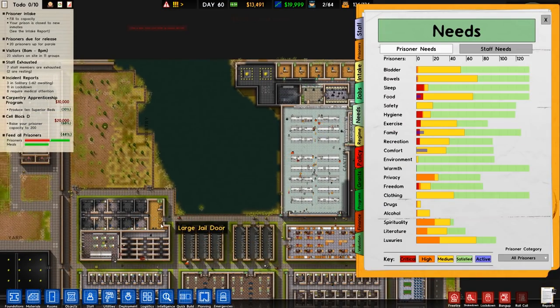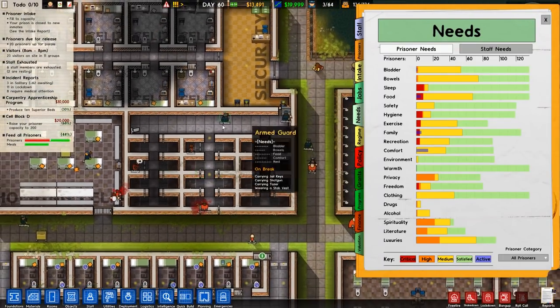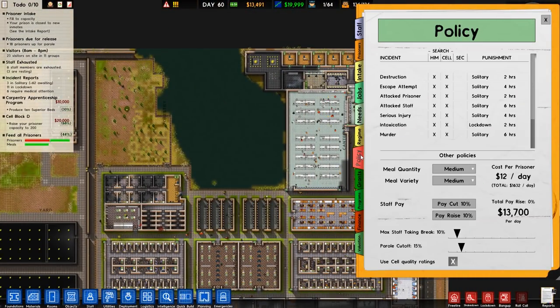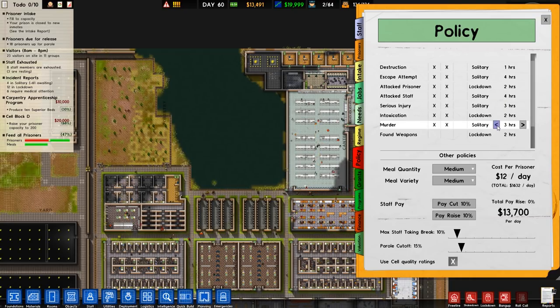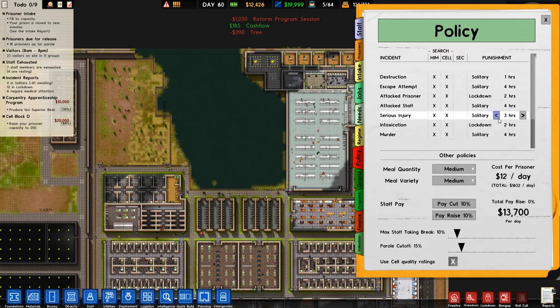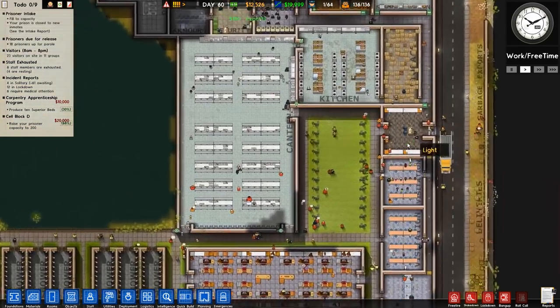A lot of them are shackled in solitary — three in solitary, 62 awaiting it. That's a problem; I thought we had more than enough solitary. So if we go over to Policy, we can see the punishments. I'm going to change things up: for attacking a prisoner we'll say lockdown, for an escape attempt solitary, destruction lockdown. I'll also reduce the number of hours. Murder should carry one of the highest grades of sentencing.